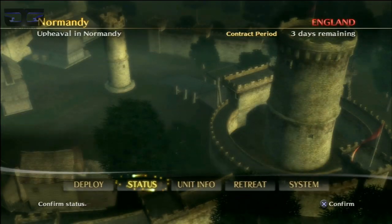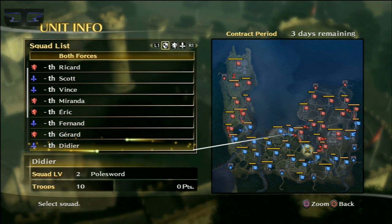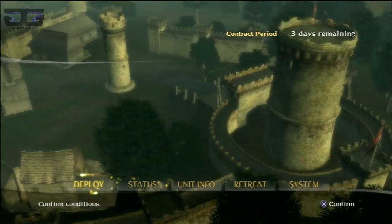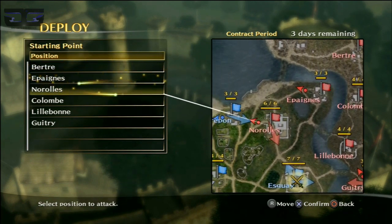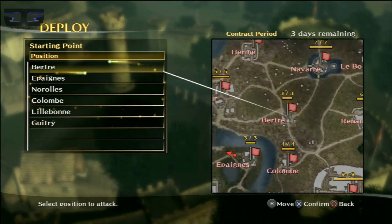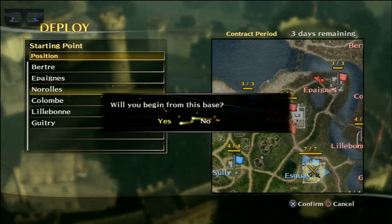With this contract, we only have three days to complete it and our target is over there. I should deploy somewhere near our target, or I could deploy somewhere else and just kill for fun — but there are only three days. If you don't finish it, there's no punishment; it's just that you don't get the money you're supposed to earn. I'll start here.